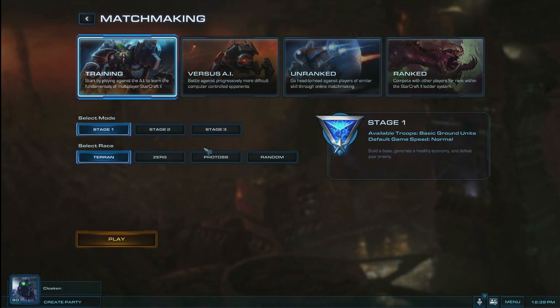Stage 1 pairs everything back to focus on basic ground units and runs at the normal game speed — build your base, generate a healthy economy, and defeat your enemy. Stage 2 will add more advanced ground units and up the game speed to fast, diving deeper into the systems surrounding production and upgrading your ground units. In Stage 3, the game will unlock all available multiplayer units for your race, including air, and will play at the faster game speed.